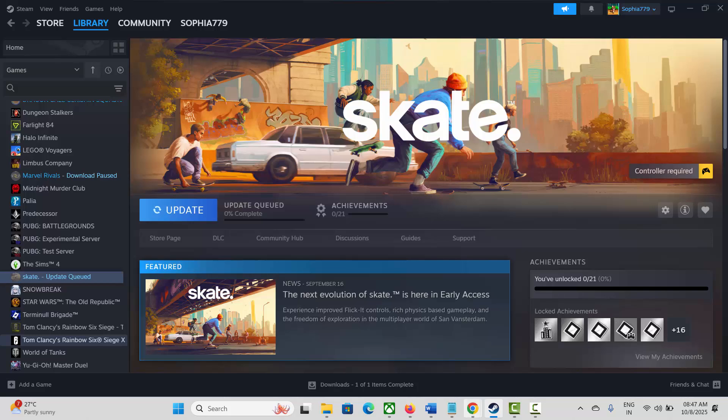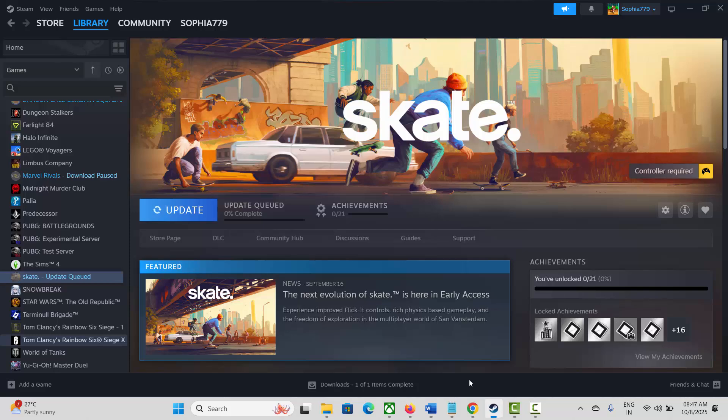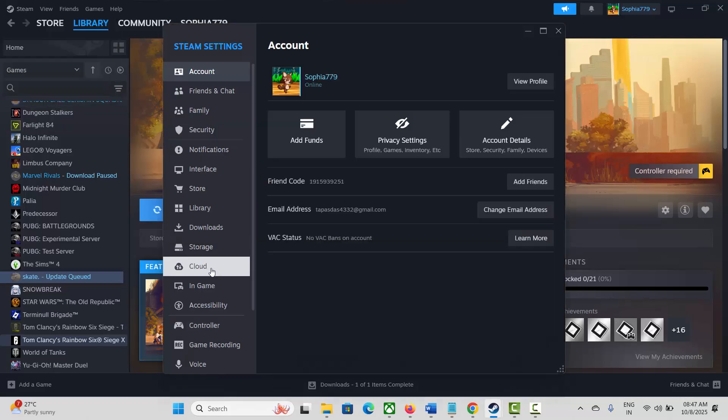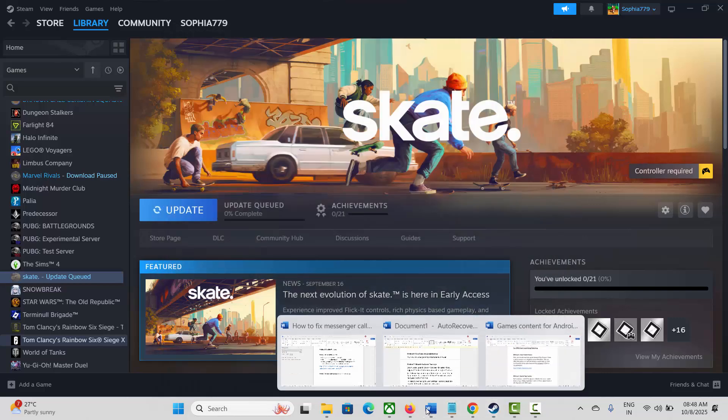Next solution is to disable in-game overlays. For that, launch Steam, click on the Steam option, then click Settings, go to In-Game, and here the Enable the Steam Overlay While In-Game option is enabled — click on it to disable it. After that, try to launch the game and see if it works.